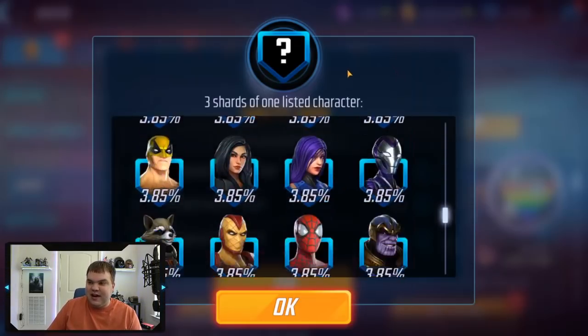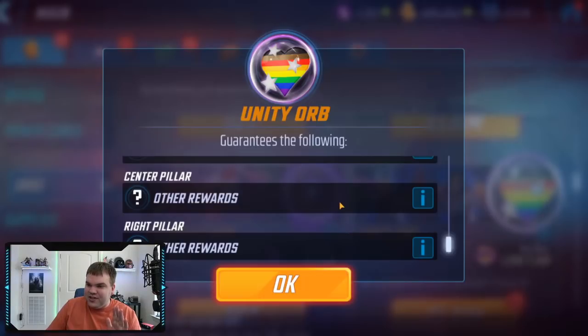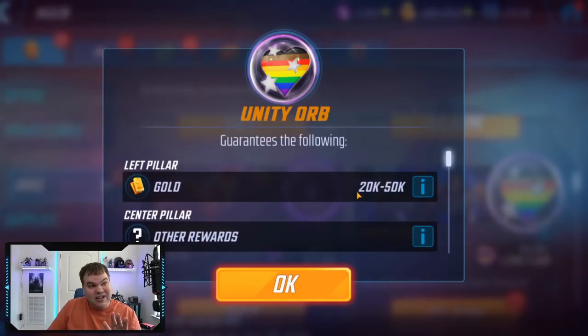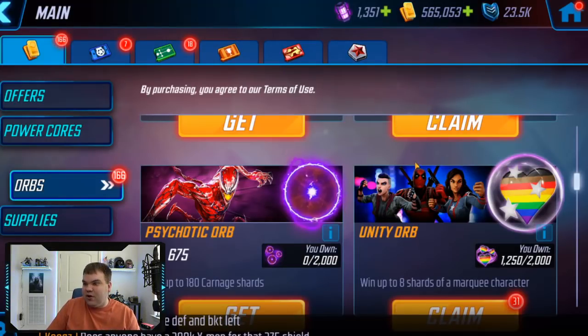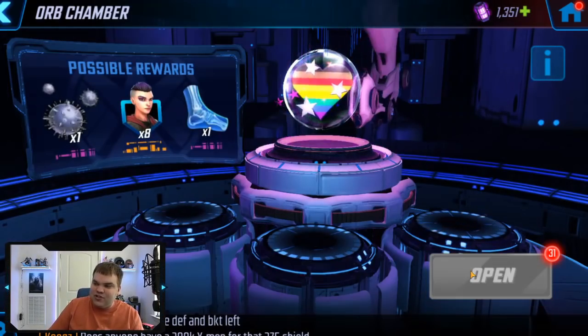We're going to start with the unity orbs. One thing I've noticed is that you can get some nice amounts of gold from this — right now I'm sitting at about 560,000 gold, and by the time I'm done opening these unity orbs I'll hopefully have one to two million. Let's go through them one by one.